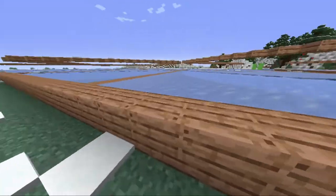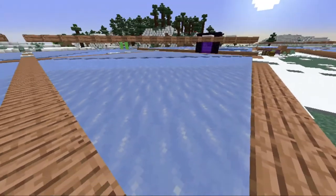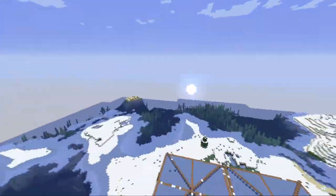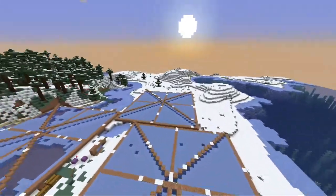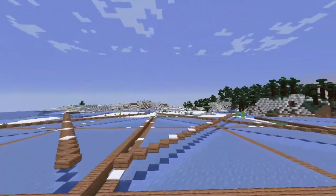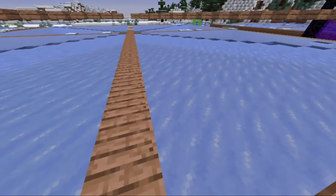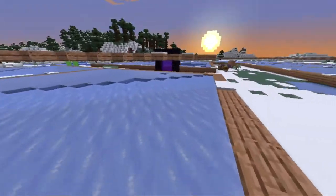Since last episode, I started on a Halloween project which didn't really work out in the end, but I've thought of something to replace it with. For that project, I needed a lot of ice — around 100,000 ice blocks to be exact — so that's why I have these ice farms here. I could have made an AFK-able ice farm, but I decided to do a few manual farms instead, and spent a couple of days just making ice farms and gathering ice.